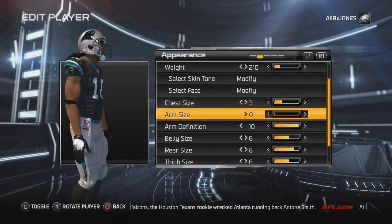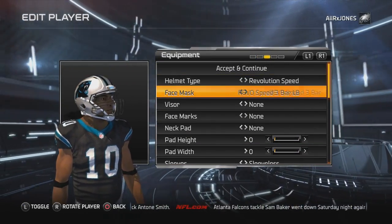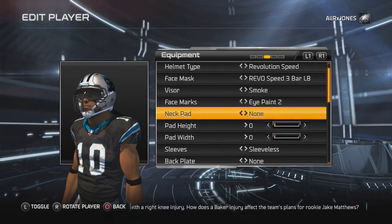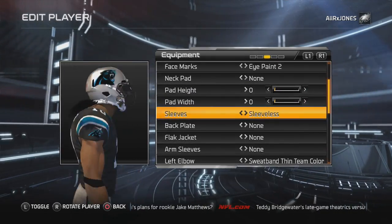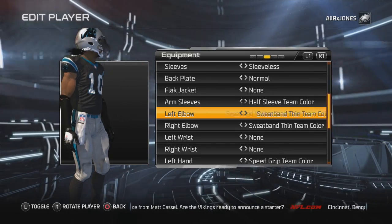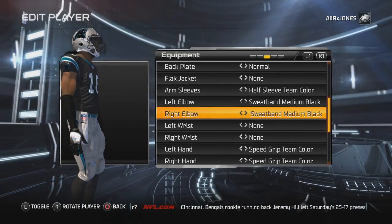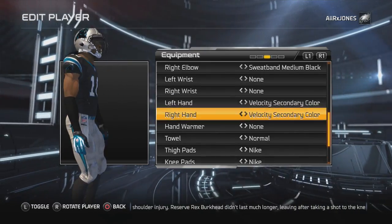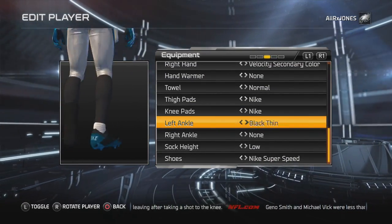Look at that — already an 81 out of the gate. We're making them 6'3". Got to get the Revolution Speed helmet right there with the dark visor. Getting my wide receiver swagged out right now. I thought, why not join forces with Cam Newton, with him losing Steve Smith this past offseason?